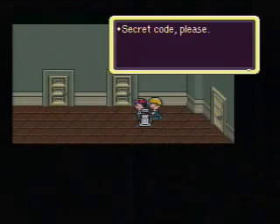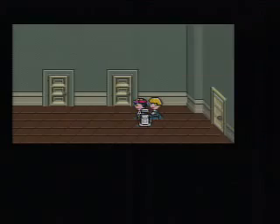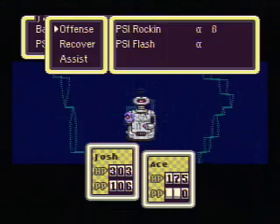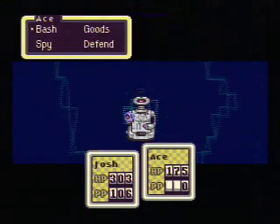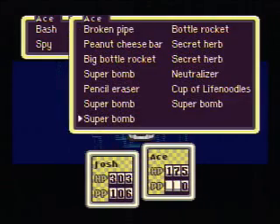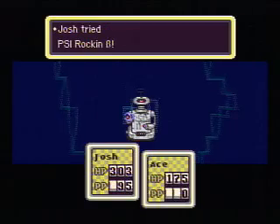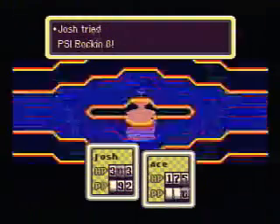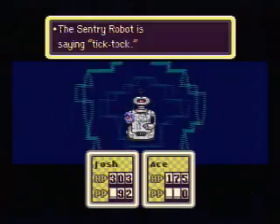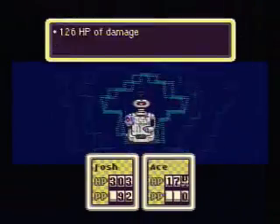You can actually bypass this robot if you have a skip sandwich, but I don't, so I'm going to have to fight. Here's a new enemy, the Sentry Robot. They have 372 HP, and they can fire bottle rockets at you, which is not pleasant. You'll want to defeat them as quickly as possible.